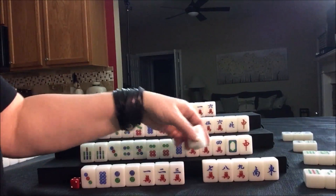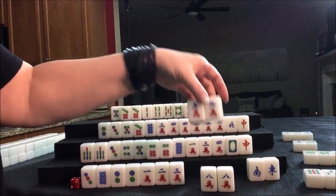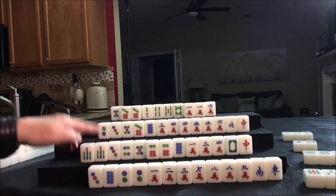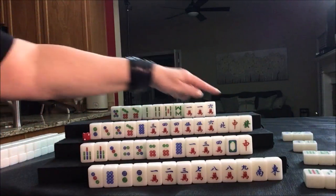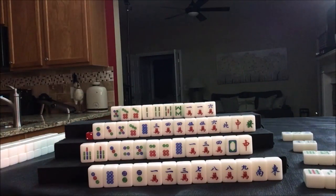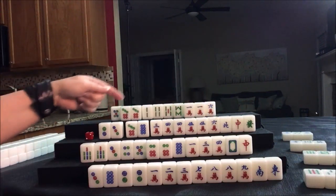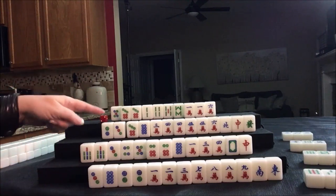Eight crack was discarded by South. Nobody else can take it, so we draw for North: green dragon. That could help if we can pair up — right now there are no dragons out. We have more cracks than dots, and there are no dots out right now. Let's go ahead and discard the five dot. But if we pair up and pung these, we could maybe get score there and chow the rest — there's chow potential in there too. I would call that plan B. It's always good to have a plan B.